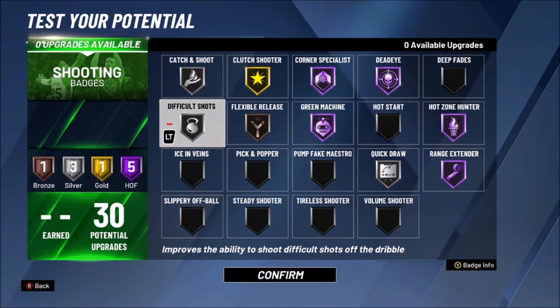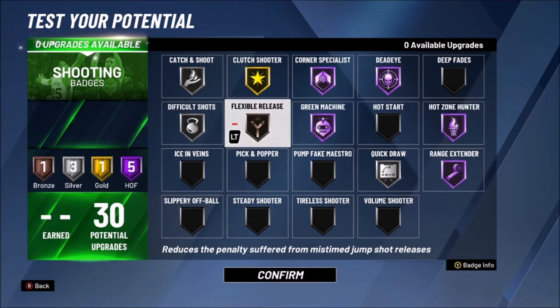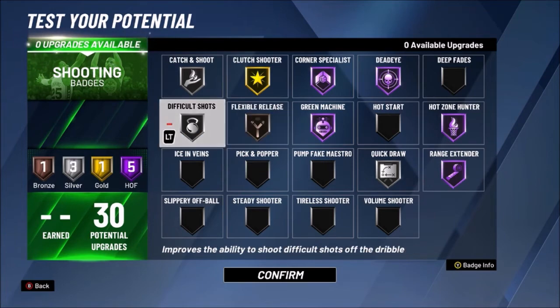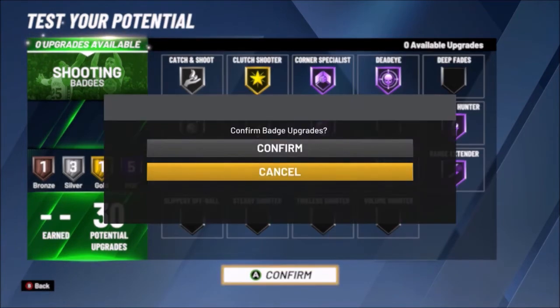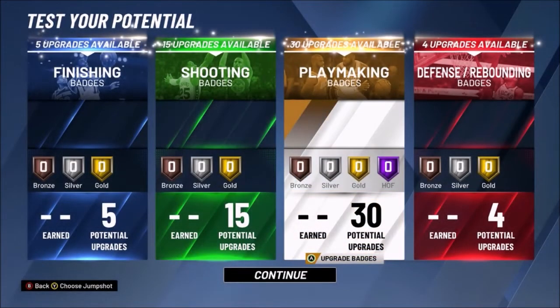Make sure Corner Specialist is high so you can get those corner fades, and Range Extender on Hall of Fame is a must no matter what. Hot Zone Hunter is also a must — if you get shots going in from a hot spot, just go ahead and fade from that spot and you should make them almost every time, especially with Green Machine, Flexible Release, and Difficult Shots all working together. Those are all the shooting badges — let's move on to playmaking.